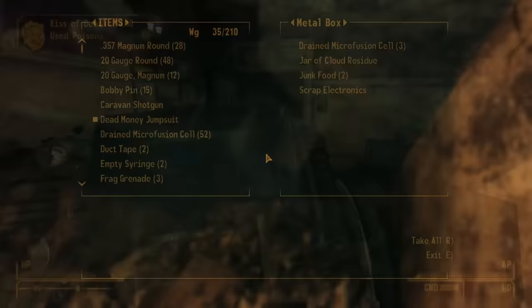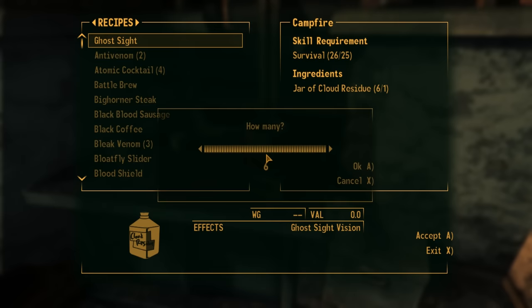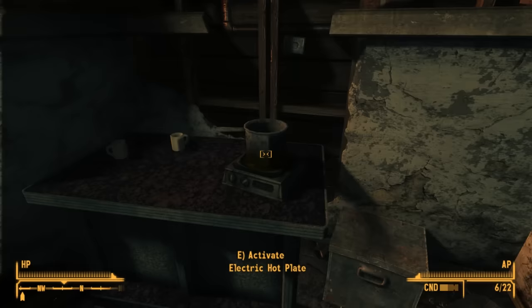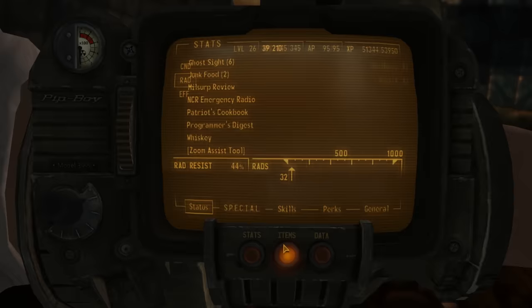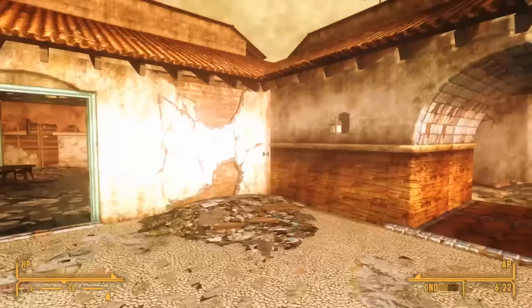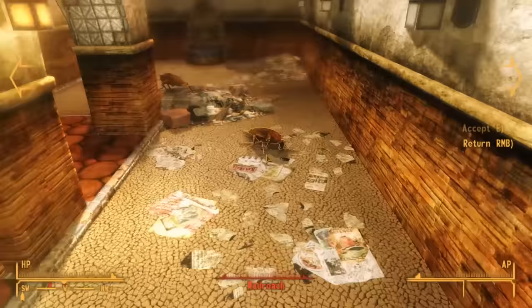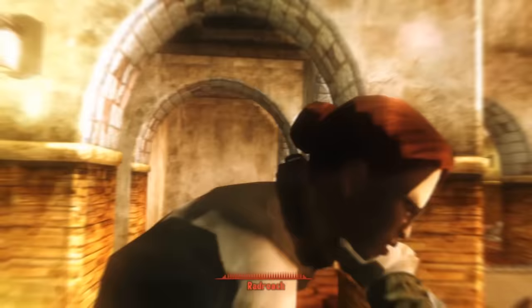My favorite consumable for this DLC is Ghost Sight — also one of the cheapest to craft, requiring only 25 in survival and one jar of cloud residue. The villa outside the Sierra Madre is extremely gloomy and dark, and the cloud is hard to see through, but Ghost Sight brightens everything up. Many viewers asked what ENB I was using in these videos — I wasn't using an ENB, I was using Ghost Sight. Before leaving the Sierra Madre, I stocked up on as much cloud residue as I could to make it for nighttime vision.